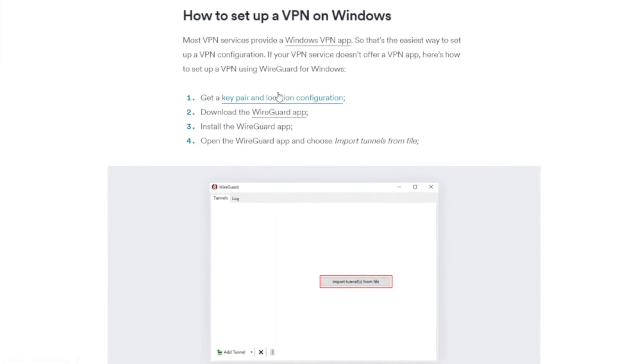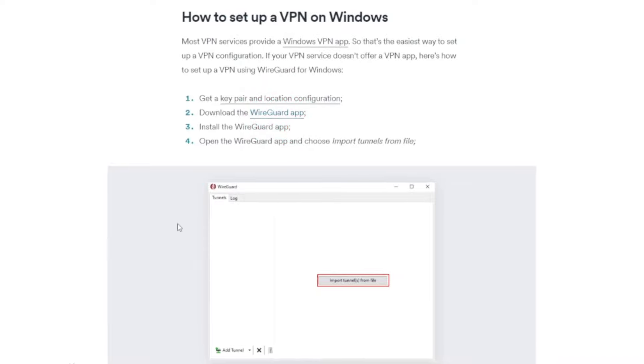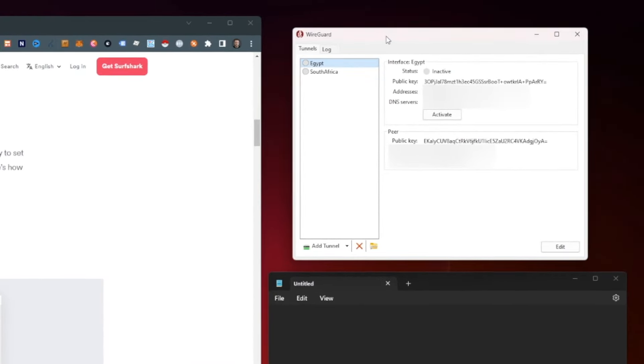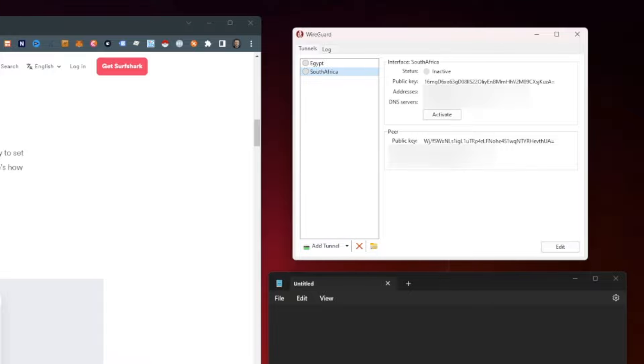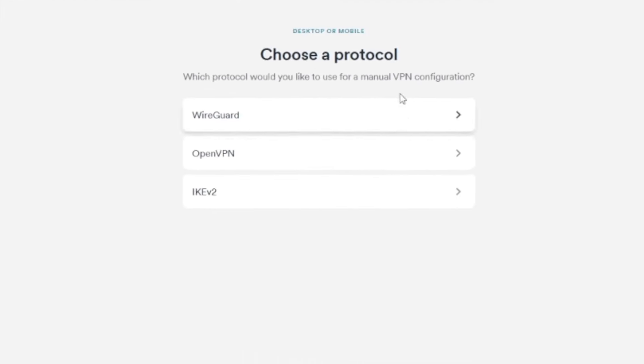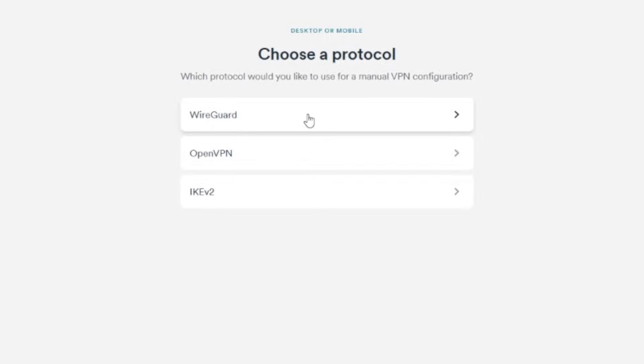With Windows, the first thing you're going to want to do is download the WireGuard app — it's a free, open-source app. I've already installed it, and you can see it right over here. I've already set up Egypt and South Africa for some testing, but we're going to quickly run through how to add a new location. We're going to hop over to Surfshark and go to VPN, then Manual Setup — whatever VPN you're using will have something very similar. We're going to be on Desktop or Mobile, and it will bring you to the WireGuard section.